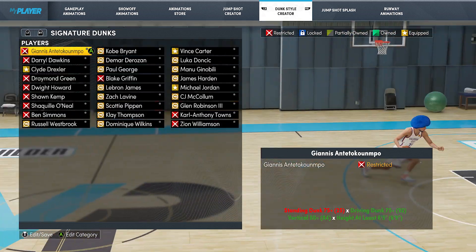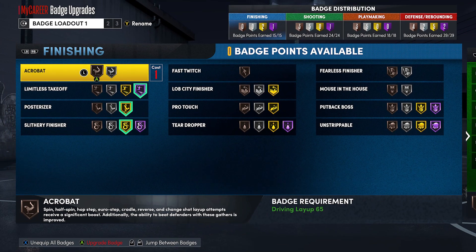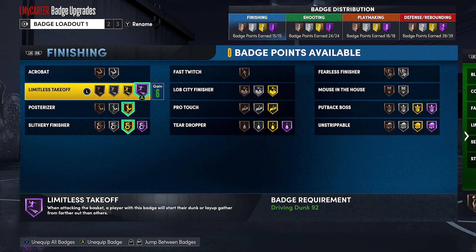I did not put standing dunk on my build. If you want to make a glitch 6'9", then I would recommend throwing standing dunk on this build — you can definitely play in the paint with it.